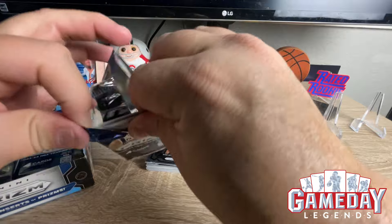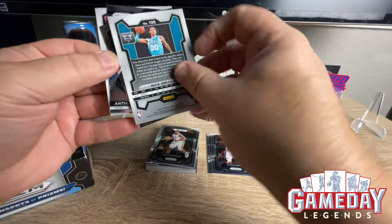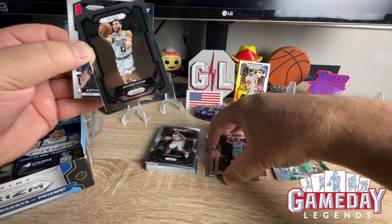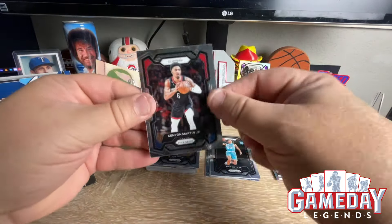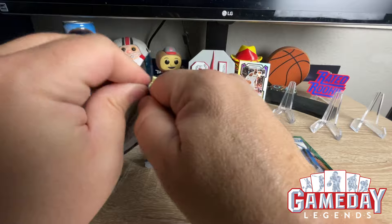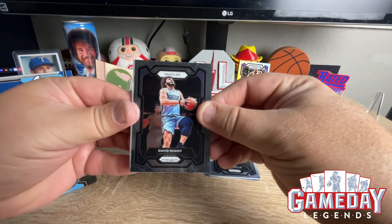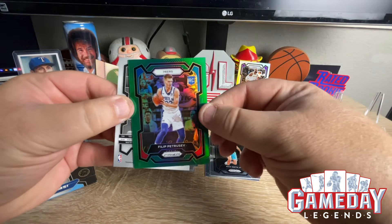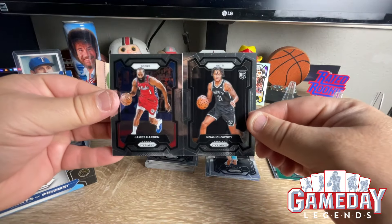These packs really suck. Another Jason Tatum on the back. We got a Nick Smith Jr. rookie — we'll take that. There's Tatum. Anthony Black Emergent. We got King Martin Jr. I don't know how many packs we've been through, probably like six or so. David Roddy and Flip Protusive on the green, and Noah Clowney rookie, and then James Harden.